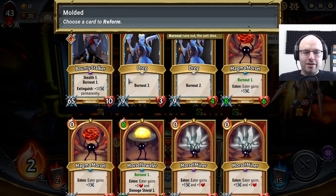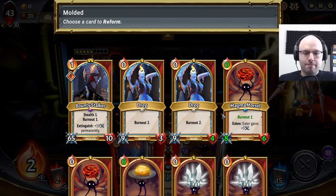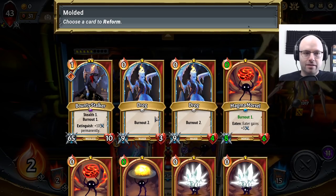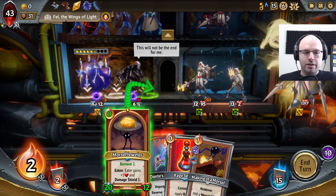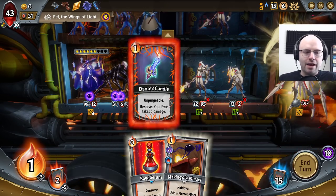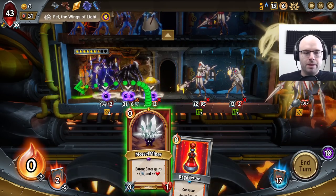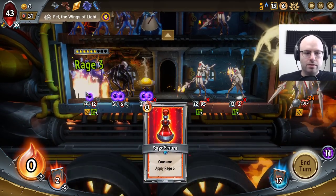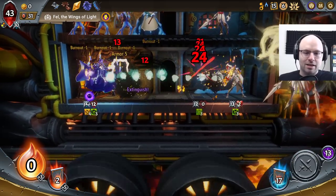Bounty Stalker doesn't do it, but man oh man, it's a good one to bring back. We would like something that could take a hit — Bounty Stalker doesn't take a hit unfortunately. This might be overkill. I'm gonna go ahead and call that — I think that's a pretty big misplay on my part, I apologize, but it is what it is. I think we really benefit from giving you insane amounts of fuel, and then Dante getting the rage seems sensible, though the rage isn't that useful.